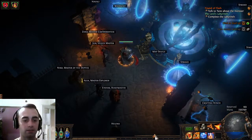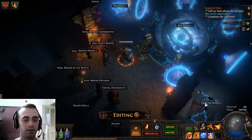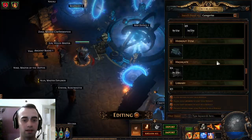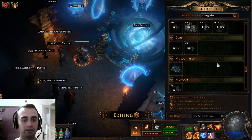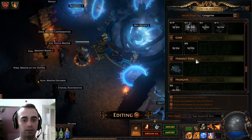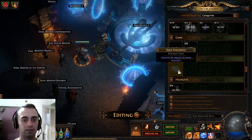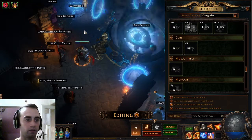Just go to your hideout, click edit on your hideout decoration menu, click on the decoration and scroll down until you find the hideout item tab. Then click the seed stockpile and click wherever you want to place it.